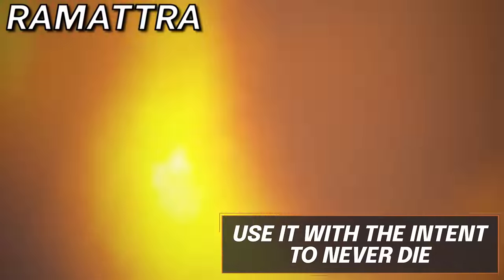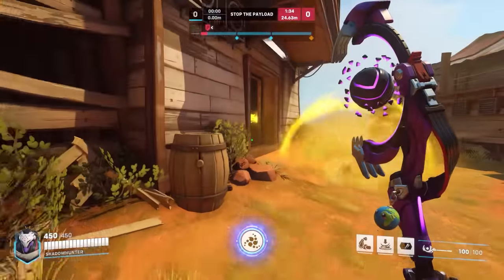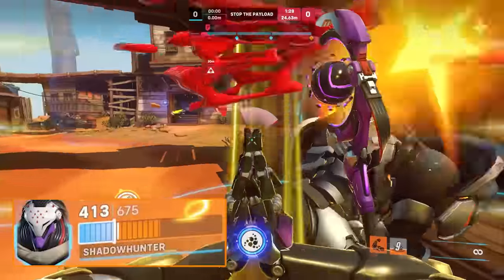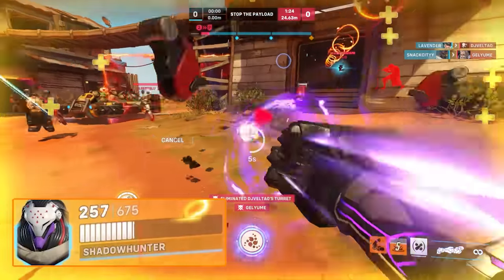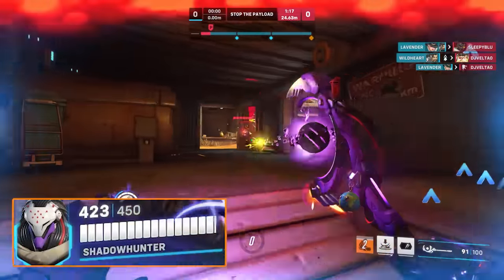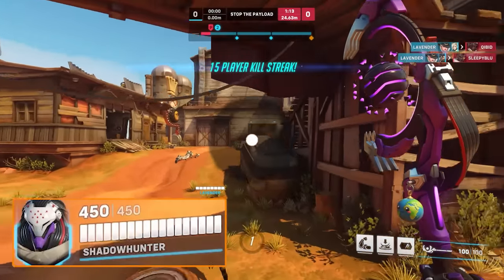For Ramattra, using ult should be with the intent to never die. If you lose your armor during your regular Nemesis form gained from your shift, you simply ult again to gain armor. If for some reason you lose form from your ult, you will likely have your shift up again for Nemesis — that's three sets of armor. Make sure to steal aggression from the entire enemy team and block while in the line of sight of your supports; this will ensure you simply cannot die.